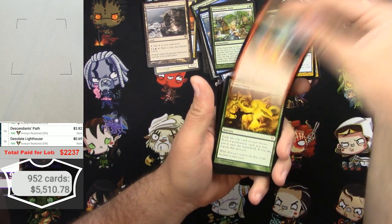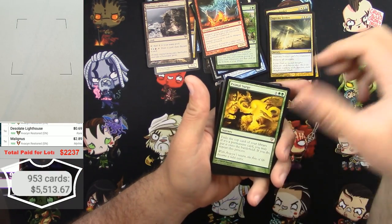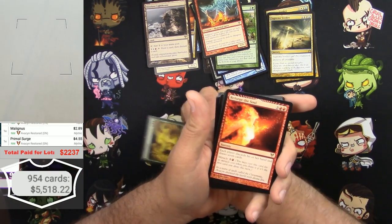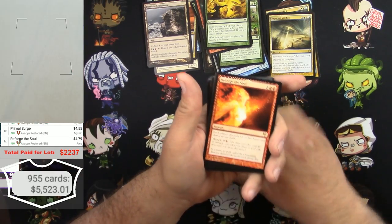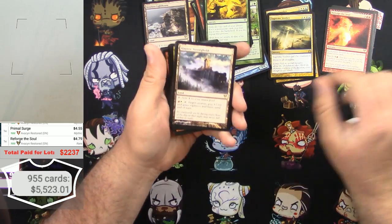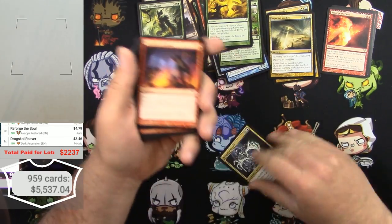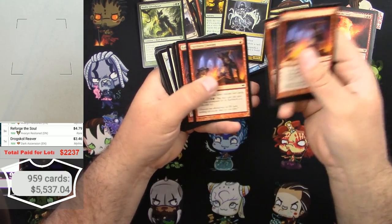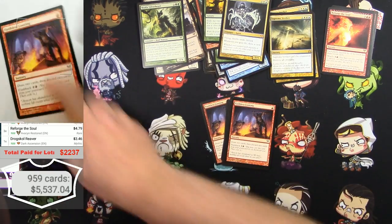Malignus. Primal Surge — can we get a Crater? Amazing. Reforge the Soul at $4.79 — 1, 2, 3 of those. Drogskol Reaver — a little bit there. Faithless Looting: 1, 2, 3, 4, 5, 6, 7, 8 — of course there's eight Faithless Lootings right there.